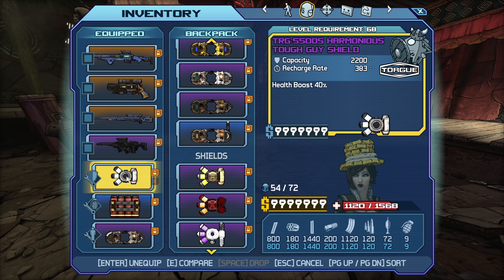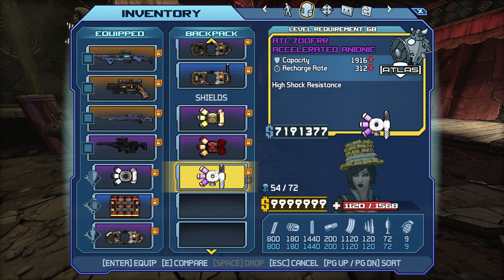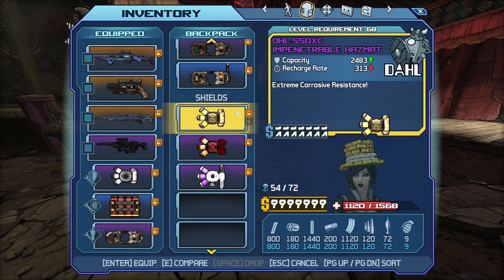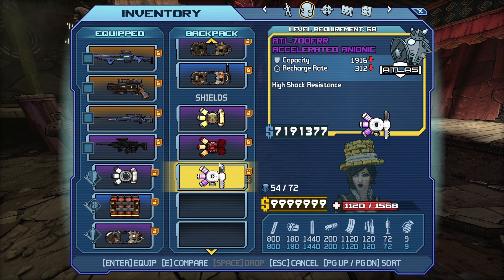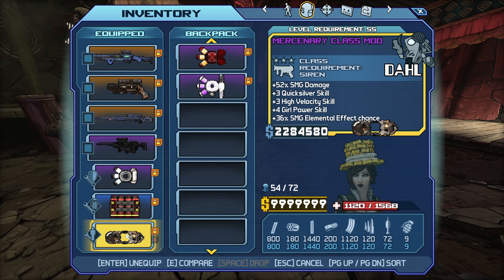I farmed for quite a while, probably like an hour or two off-camera doing the Hyperion loot room. I killed Craw a few times. Unfortunately, I could not get a 60% HP boost shield. Still have this 40% one. I did get an Extreme Corrosive and Fire-Resistant and a High-Shock-Resistant shield. I'm not sure if I'm ever going to use these, but I thought I'd hold on to them just in case. Managed to get a little bit of a better Mercenary class mod as well.